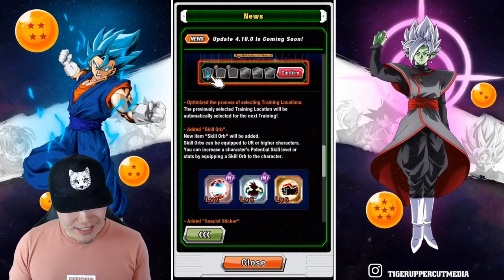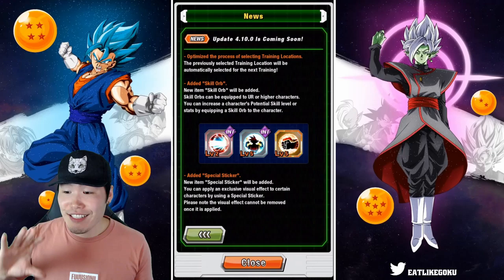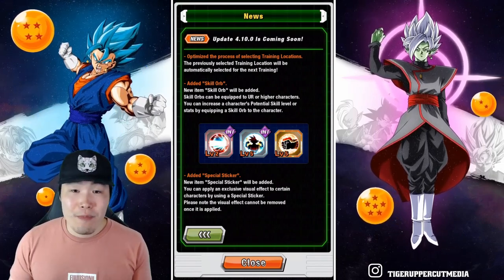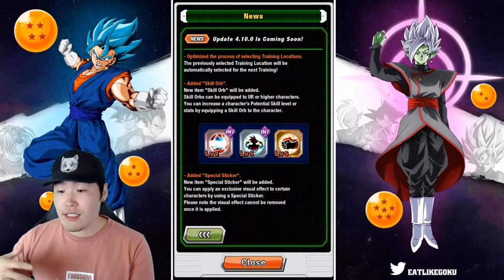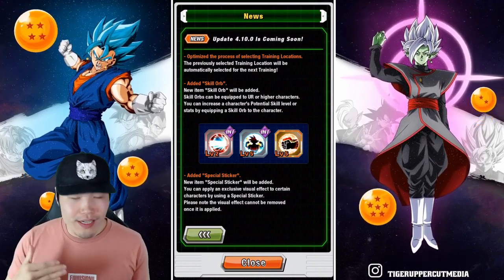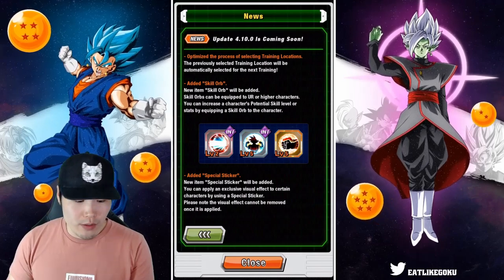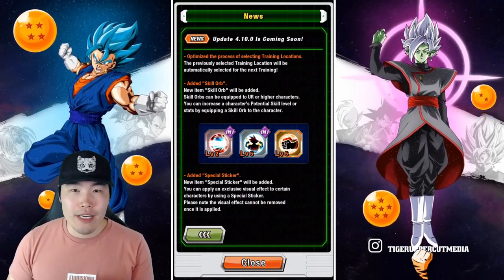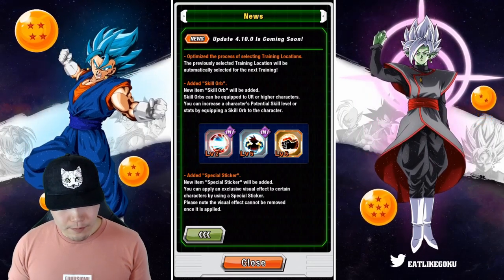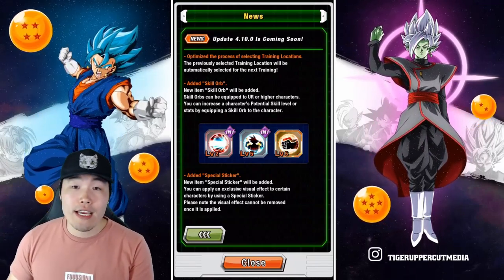And the next one is a big one, guys. This is part of why I said it's a game-changing update, because this is literally a game-changing feature in my opinion — and that's the addition of the skill orb system. If you guys haven't been following what's happening on JP, they got this back when they had their five-year anniversary. These skill orbs are essentially like equipment that can give additional stats as well as hidden potential skills to units when they're equipped. There are skill orbs for stats like HP, attack, and defense — I believe up to 500 for each stat. Then we have different skills like the super attack boost, attack boost, additional, crit chance, and dodge chance.